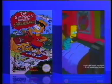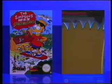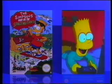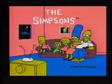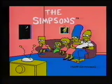Bart versus the Space Mutants. An unidentified race of aliens have landed in Springfield, and only Bart can save the planet. The aliens can change their appearance to look like the residents of Springfield, and Bart, because he has X-ray glasses, is the only one who can see them.